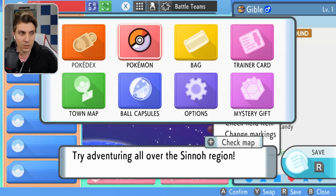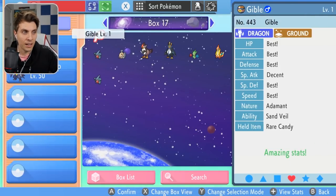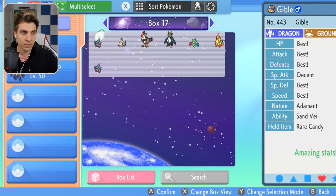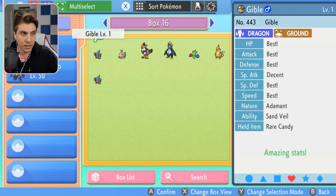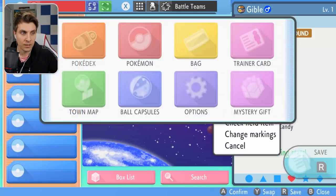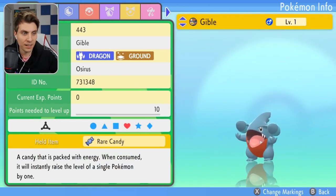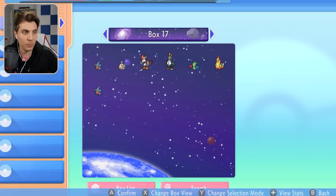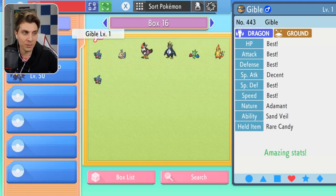The menu glitch is appearing again — you've got a menu inside a menu. Go inside this menu, go inside the Boxes, and for the box you want to clone, hit Y twice, select the Pokémon, drop them there, then hit B, hit B, hit B again, go down to Check Summary, and congratulations — the box will be cloned.